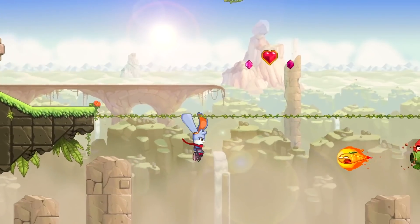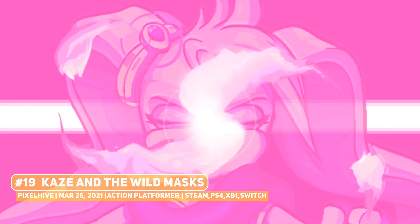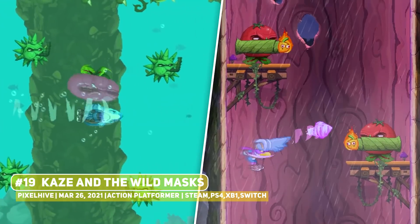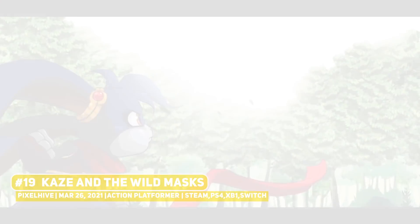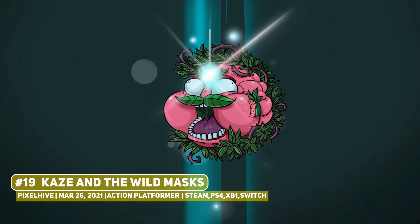A no-brainer pick if you're a 90s kid is Kaze and the Wild Masks, a 2D side-scrolling platformer that is paying tribute to the classics from that era, being very similar to Donkey Kong Country with a touch of Sonic as well, simply being a well-made entry, but again perhaps doesn't exactly innovate in the space.